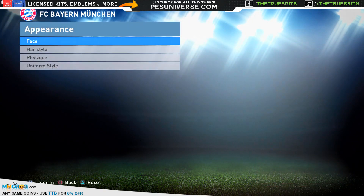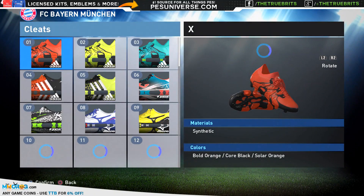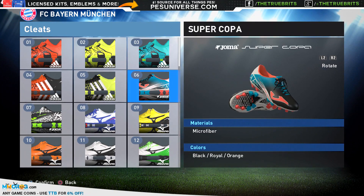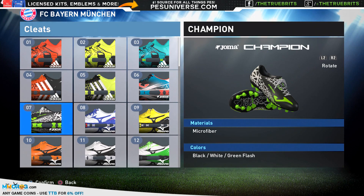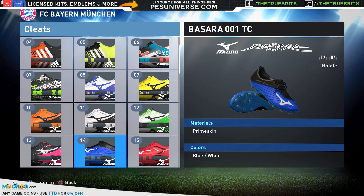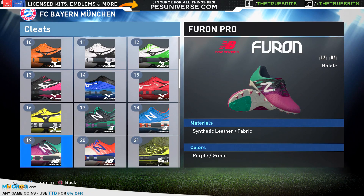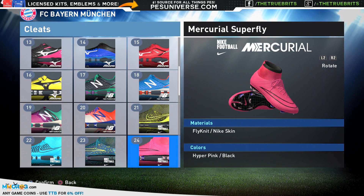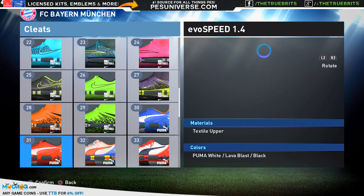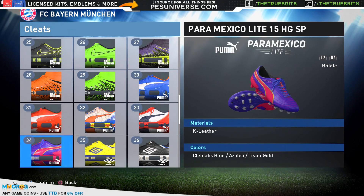They've also added some new boots, so let's take a look at those and see what we have. I believe they added some Jomo ones — these are possibly the new ones. There's a good selection now: the Mizunos, Ignites, New Balance is in there, Nikes have always been in there. I'm sure they're going to be adding more and more content throughout the year. And there are some Pumas and some Umbros as well.